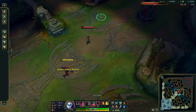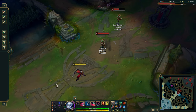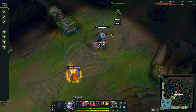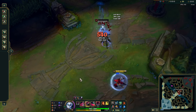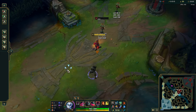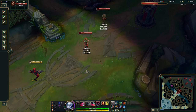Another combo I barely talked about: when you have Eclipse, use W-E and then he E's away, then Q him. It's decent especially if you're using a long-range W-E and he's trying to run away. Wait for his E and then Q after — you'll probably get the Eclipse proc anyway. A lot of Echoes will just jump straight away when you W-E, so hold your Q for their jump.